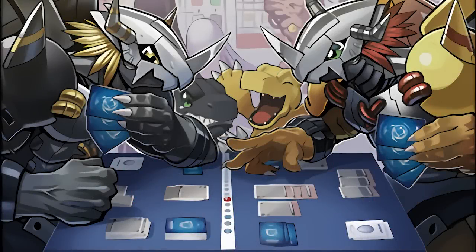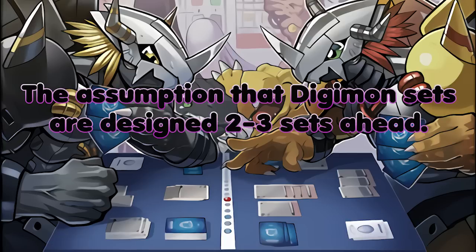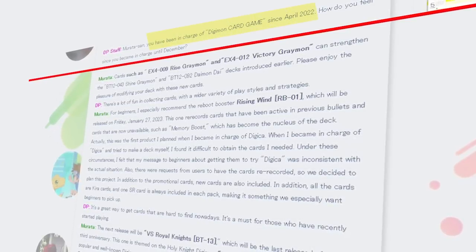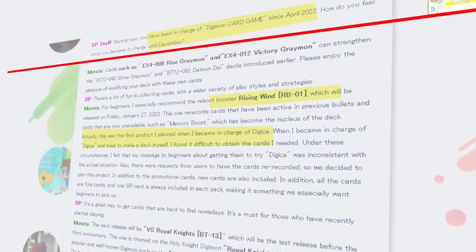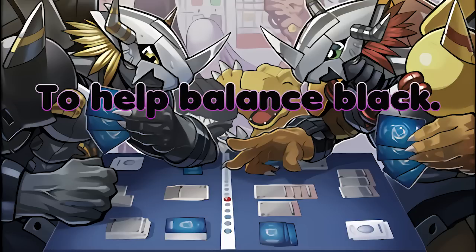There are three likely reasons Digi Burst may have been left in the past. These will be running on the assumption that the Digimon TCG sets are designed about two to three sets in advance. This is backed up by an interview with the new Digimon TCG producer, Koei Murata, where he stated that when he was put in charge in April 2022, his first project was to design the reprint set RB01 Rising Wind, which did not release until December 2022. The first reason of three: helping to balance Black.